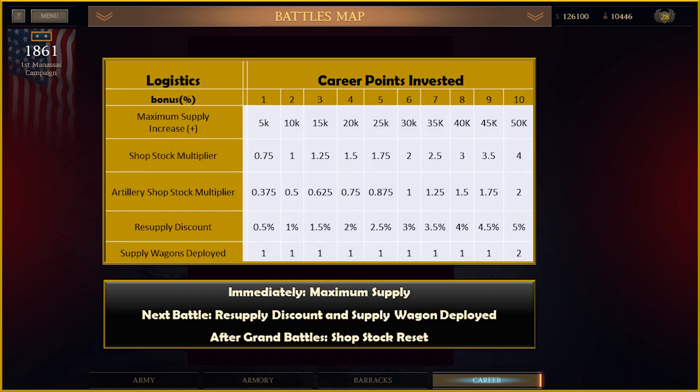Logistics provides the same functions as before, increasing maximum supply and giving a resupply discount, and also increases the number of weapons in the armory. Logistics now starts with a penalty at zero and one point invested — it takes two points to get out of the penalty. However, the shop stock multiplier can be increased higher than the previous version. Since the extra supply wagon bug was fixed, you can now get two supply wagons to deploy with 10 in Logistics. Investing a point increases maximum supply immediately, supply discounts apply after the next battle, and the shop resets after grand battles.